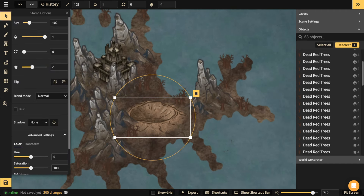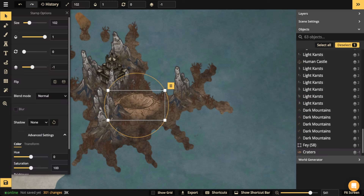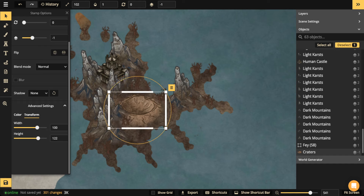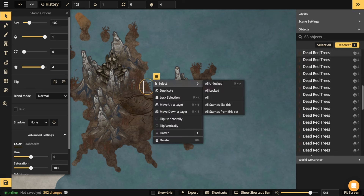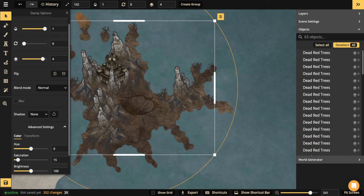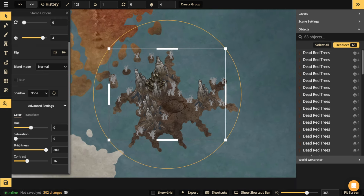Now we're going to do some more advanced stuff. I'll mess with the transform of this crater, making it a little bit taller. I'm going to change the blend mode and change the brightness — that way it keeps the same dark texture beneath while also creating that crater effect. I'm also going to select all those trees and create the illusion that they are old dead trees sapped of all their color from the sun — they're called ghost snags. I'll select every single one in the set, change the saturation, bring the brightness up, and adjust contrast — they'll have this white, eerie feel to them.